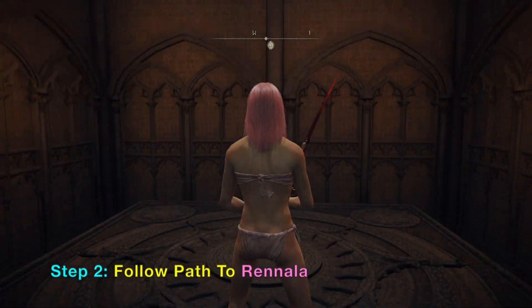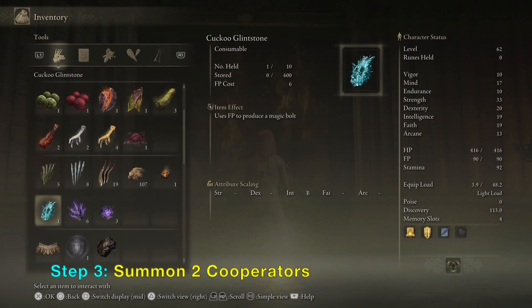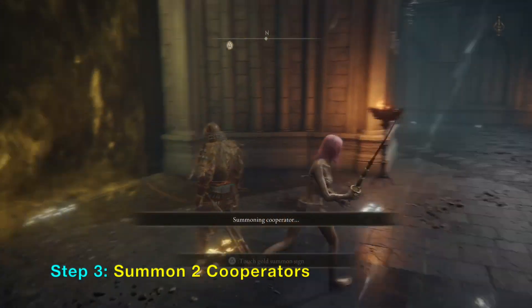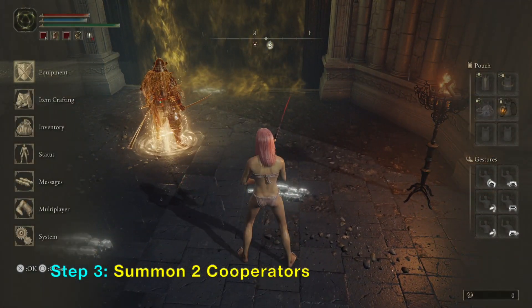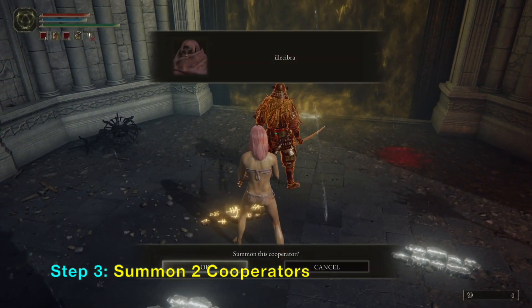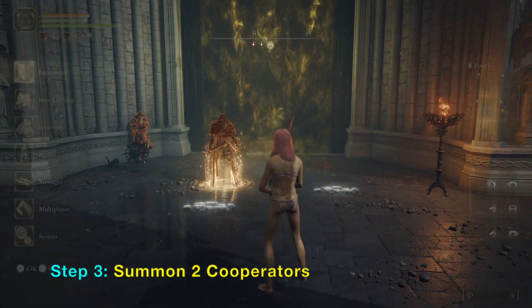What you want to do is go up this lift and come to the entrance of Rennala the demigod. The trick to kill her with cheese is to first summon two players. It is recommended that you find players whose summon signs show that they are tanks — people who fight up close, maybe with samurai swords or big hammers — because they will take all the damage from Rennala when they are close to her and you can stay in the background.